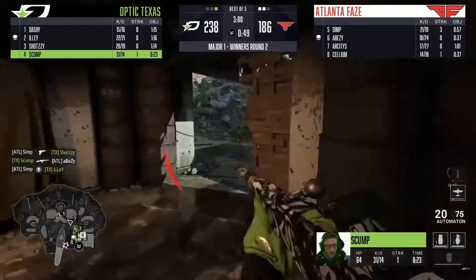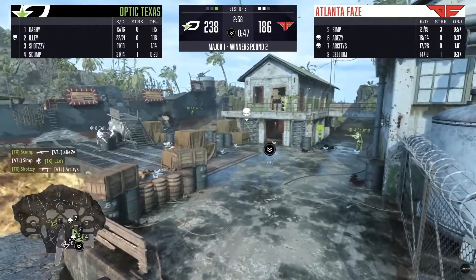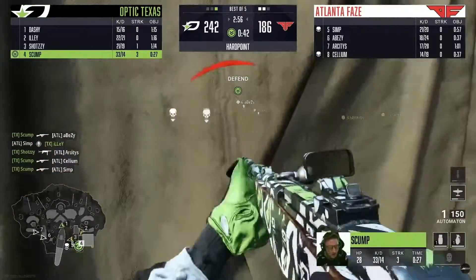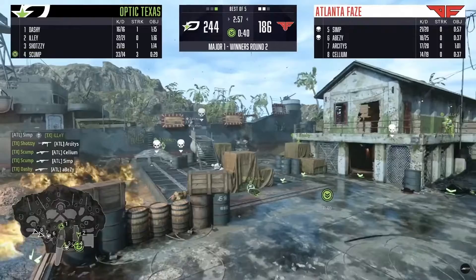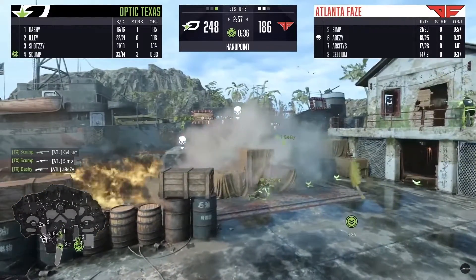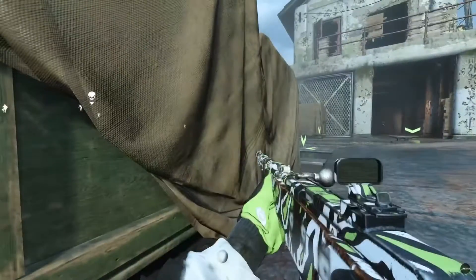Simp trying to deal with the pressure mid-map, still inside on the point. Just 10 needed — and Scump, are you joking? 33 up, spotting out his face. Map 5, here we go!